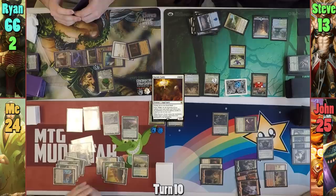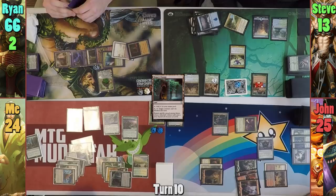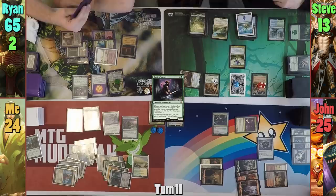I pass to Rhyne. Rhyne upticks Lord Windgrace, discarding Mox Diamond and drawing one. He then casts a Trinisphere and follows up with a Tireless Tracker before passing to Steve. Steve plays an Island for his turn and activates Voril to double the counters on his Weaver. Moving to combat, Steve swings the snakes at Lord Windgrace and the Bane of Progress at Rhyne for five. Rhyne doesn't block — Lord Windgrace takes another hit and dies, while Rhyne takes five.